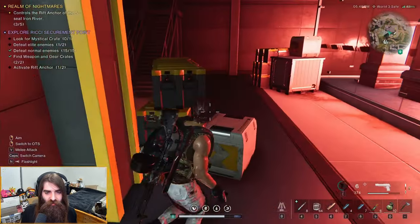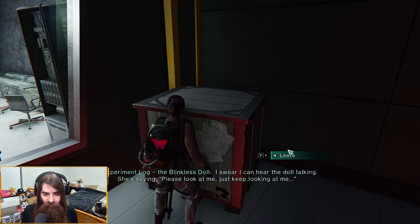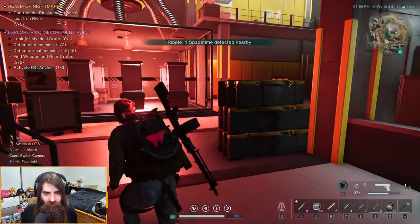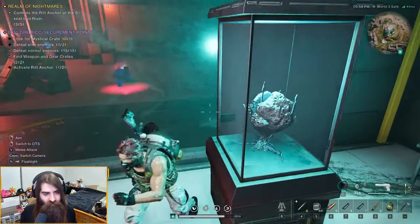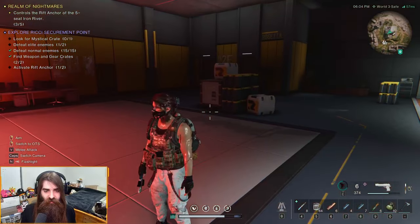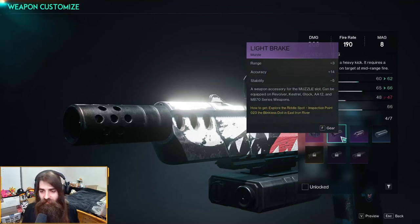Experiment lock — the Blinkless Doll. I swear I can hear the doll talking, she's saying 'please look at me, just keep looking at me.' You look at the doll through the window — she's making some interesting childlike noises. Let me investigate — boom, get the crate! The Light Brake weapon accessory: it's a muzzle attachment for the revolver, Keshul and Glock series pistols, the A12 shotguns, and the M870 series submachine guns. It gives a range bonus of plus three, accuracy of plus fourteen, and a stability debuff of negative five.